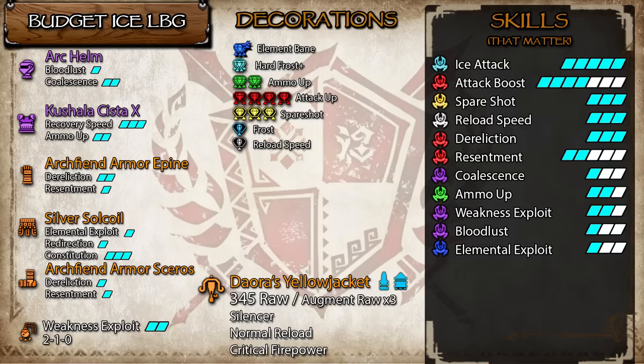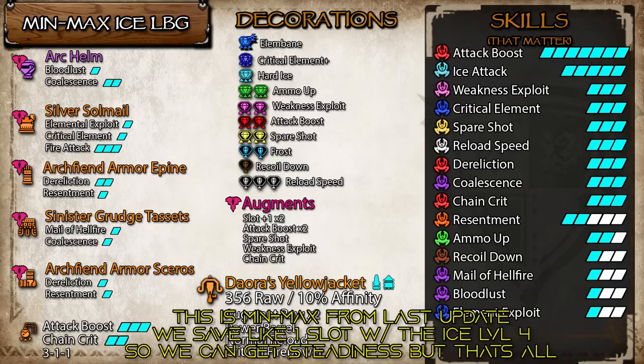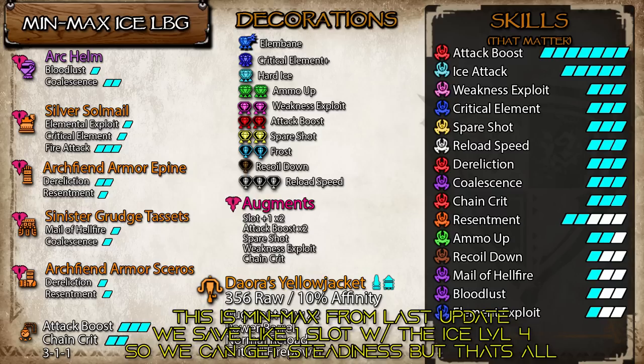While this does have all the core skills, you do have a lot of room for improvement. When going for upgrades, you're going to want to get your Recoil and Reload up so you can use Critical Firepower and a Power Barrel — I have a Silencer on right now. Then get more Attack and Burst. Steadiness is also great for a level 4 slot. For min-maxing, we're pretty much going to be sticking to our cookie cutter Elemental setup, as there's not really any wiggle room. We have to have a piece of Arc for Bloodlust, and then Dereliction 3, also pretty much required for all Elemental stuff, as well as Elemental Exploit 1 with Silverlose Chest — so that's like 4 pieces. The only thing with any wiggle room is the waist, but we really don't have anything better than Sinister Magnamalo's because 1 point of Mail of Hellfire is 15 raw, it's just too good. So sadly, these Elemental sets really aren't going to be changing too much on the min-max side, just the budgets.